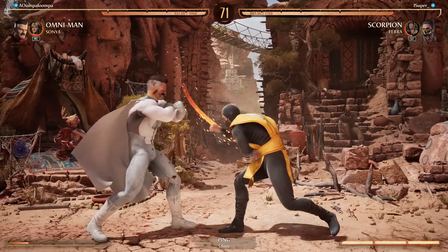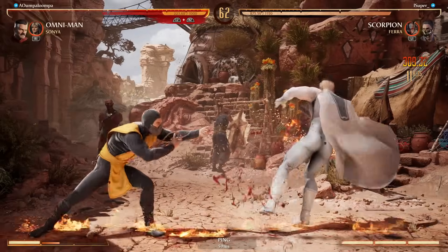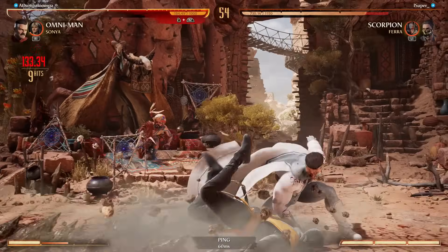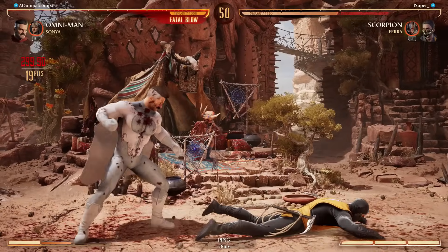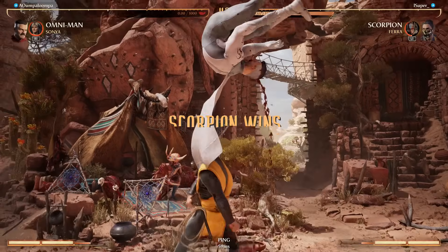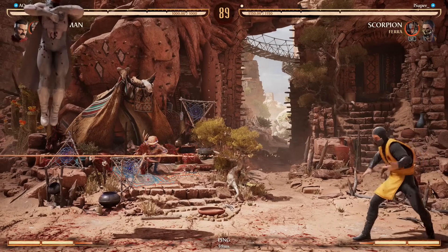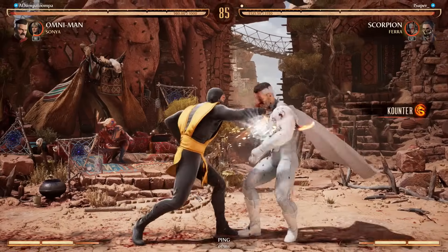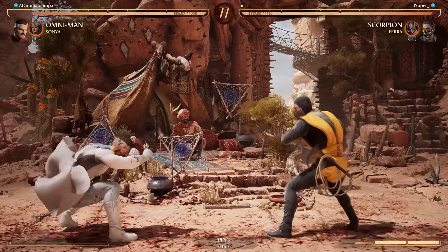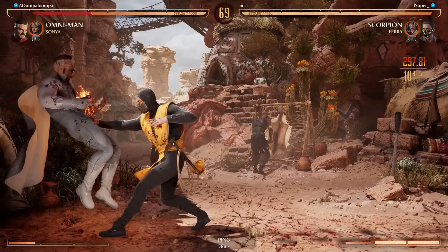Nice up-block but he messed up the punish. I think he's like 'wait, I actually hit the up-block.' That's a really good way to keep Omni-Man's forward three safe for the most part unless you meter burn. Pharah does recover really slow, but actually it doesn't recover too slow. Compared to some characters like Goro — they actually nerfed Goro's damage and now he just recovers super slow. He still does a lot of damage if you go the punch-walk route, but he was doing insane damage before.